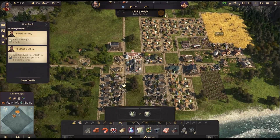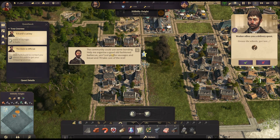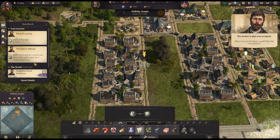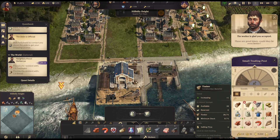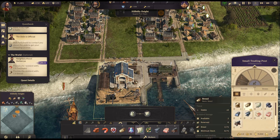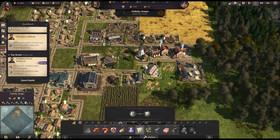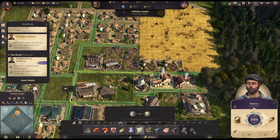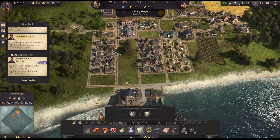We have another resident quest — 'Grease the Wheels, Governor: the community can use some bonding — help me organise a good old-fashioned barbecue! Just get the sausages and bread and I'll take care of the rest.' We need 12 sausages and 12 bread. How are we doing? We have 17 sausages. Two bread — well, we've got half an hour and we have two bakeries going so we should be alright. We'll see what happens.